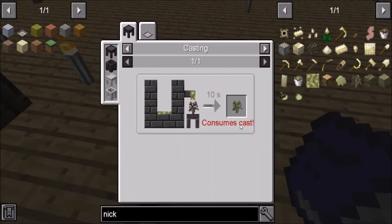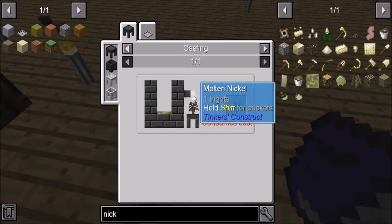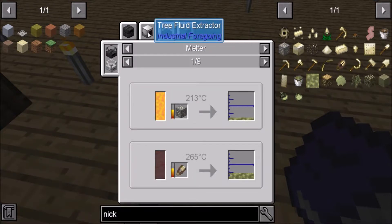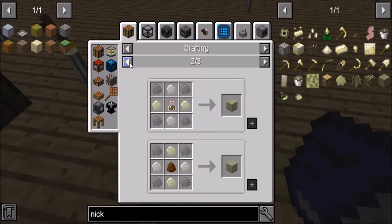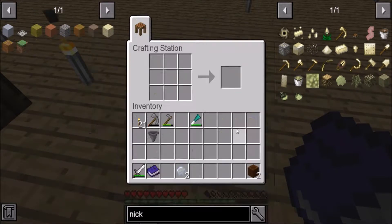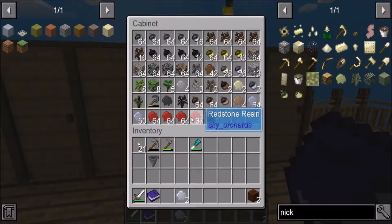Okay, so we're going to make a nickel sapling before we do anything else. Here it is - a nickel sapling. That requires you to take an iron sapling with molten nickel, and we have to figure out how to get molten nickel. Right here - we need the brown dye, we need petrified bone and sand, and we need cocoa beans. It's actually not a problem surprisingly.